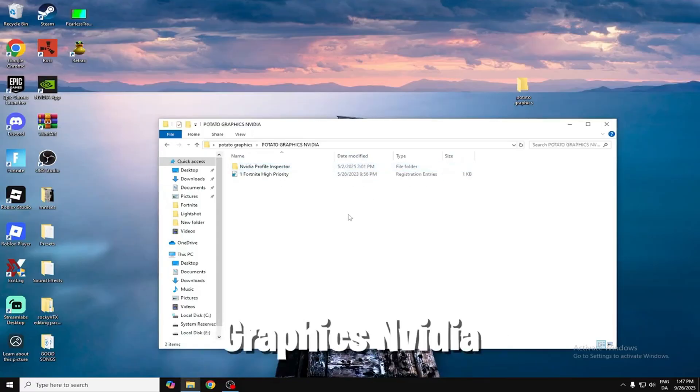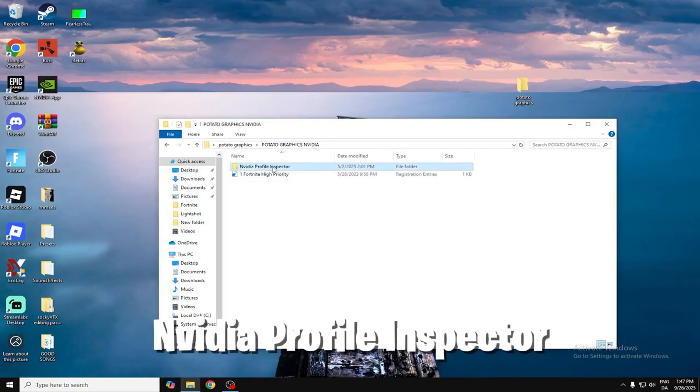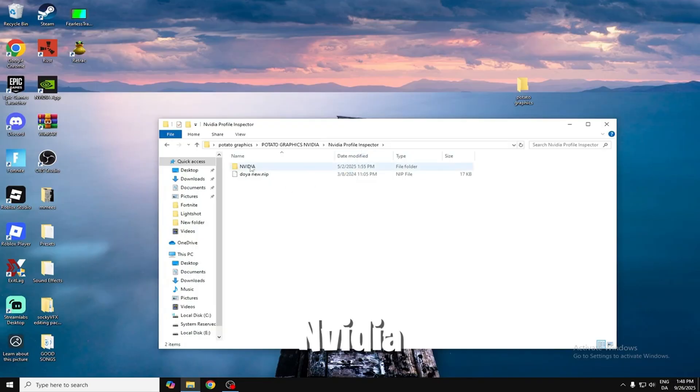Now go to this folder — Potato Graphics Nvidia. Double click this one, Fortnite High Priority, and click Yes. Now go to Nvidia Profile Inspector.